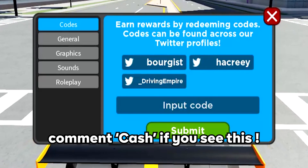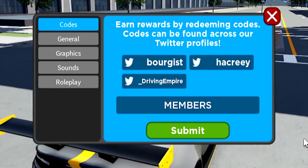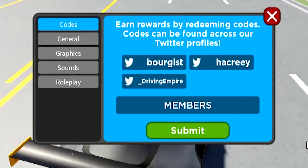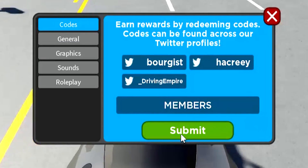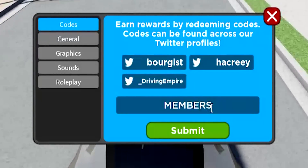This is where you redeem codes in Driving Empire. Just go ahead and type in exactly what I do. The first code is MMBurst — redeem code MMBurst. That's the first working code here in Driving Empire, and it will give you 60,000 free cash. It spares you maybe an hour of grinding so you can go out and grind for a better car. I've already redeemed that one, but go redeem it — it's a working code for 60,000 cash.